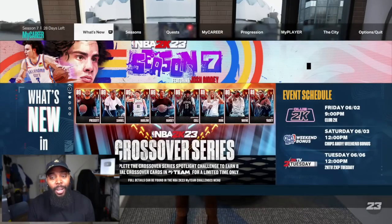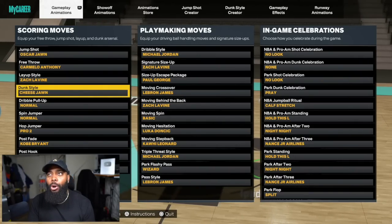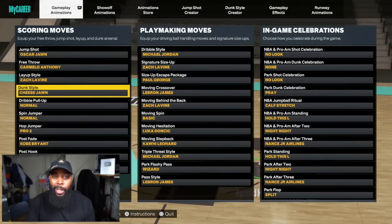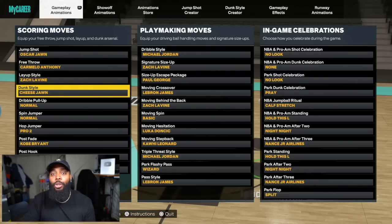Now let me tell y'all how I'm doing this. Attribute-wise, I told you — 86 driving dunk is all you need. An 86 driving dunk will get you some of the best animations in the game. Let's check out this dunk package. This package was created about two days after I made my build. When I first made my 69 build, I threw on quick drops right away just so I could dunk whenever I wanted and avoid getting contested too often, to help earn certain badges.